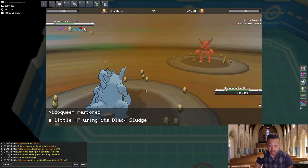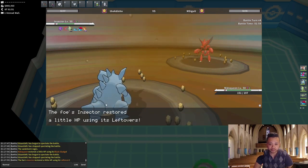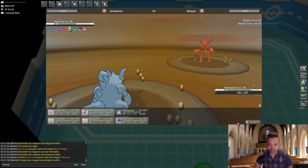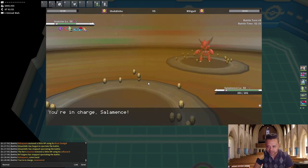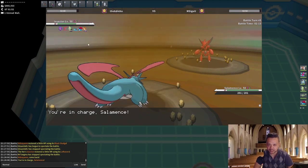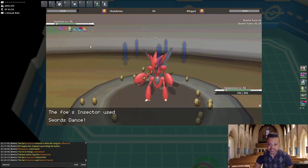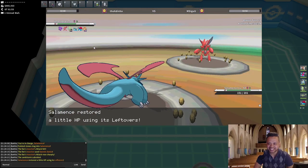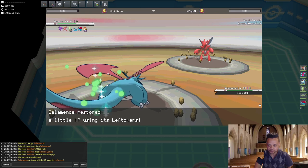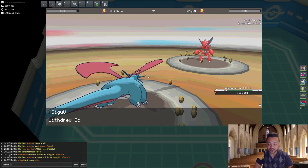Earthquake does quite a bit of damage considering we're not invested into Attack. He shows Leftovers, so Swords Dance is definitely an option. I don't think he's gonna U-turn because he'd be losing a lot if I Earthquake there. I'm gonna bring in Salamence as I expect a Roost. He went for Swords Dance — if I went for Earthquake it would have been a 2HKO right there. I'm free to Defog; there's no way he's gonna stay in.